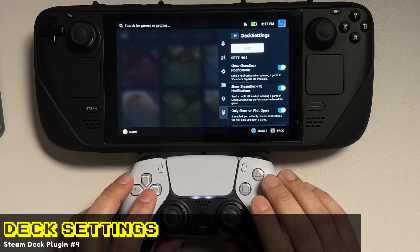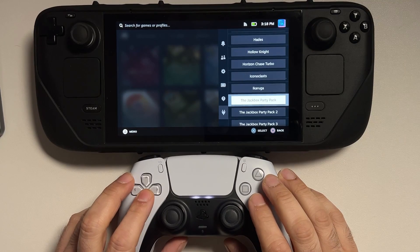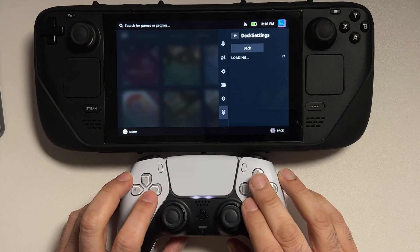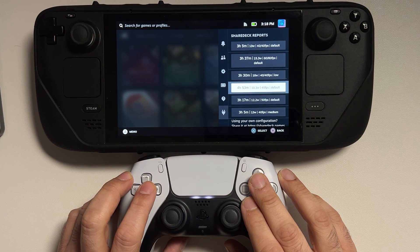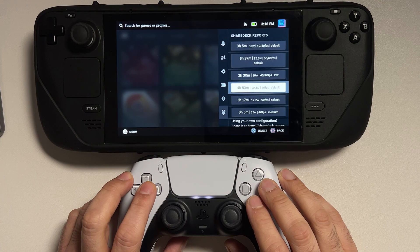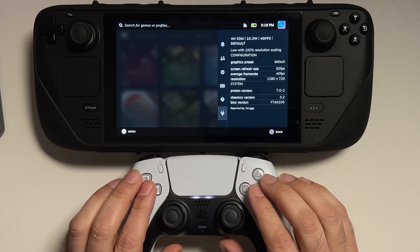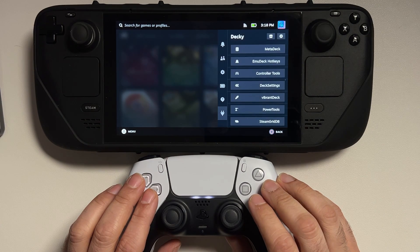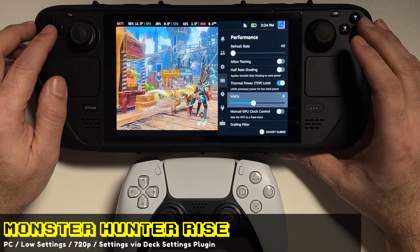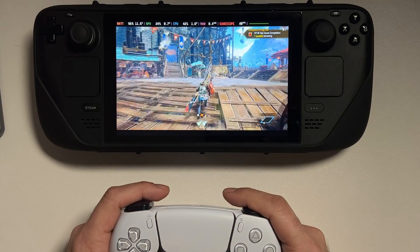Let's go to the next plugin which is Deck Settings, and this is one of my personal favorites. This is specifically for games in your Steam library — you can actually look up ShareDeck reports right here in the quick settings menu and pick out the most optimal settings for your battery life. Here is the best setting for Monster Hunter Rise, and this person suggests you will get almost five hours of battery life from 100 to zero by configuring your setup this way. Let's go into the game and drop the TDP down to eight and set our settings to low.